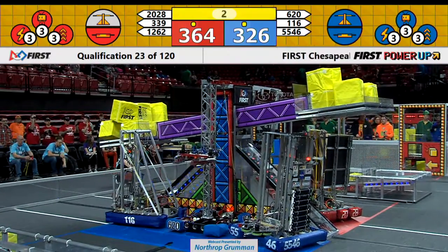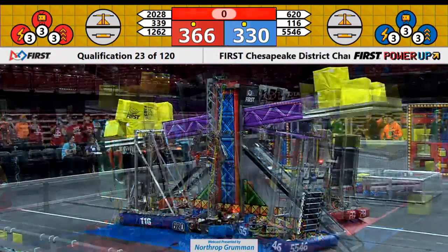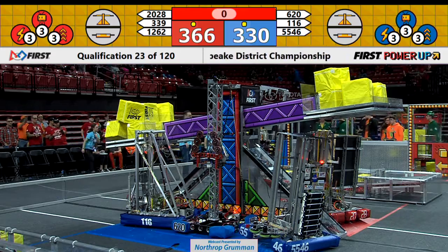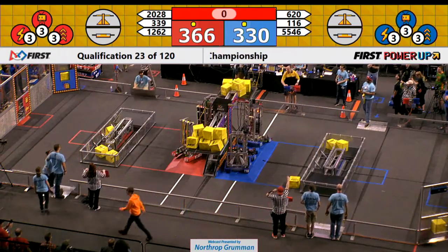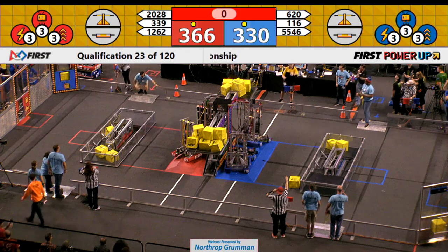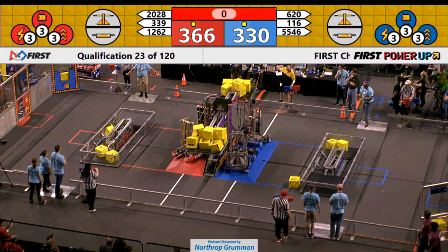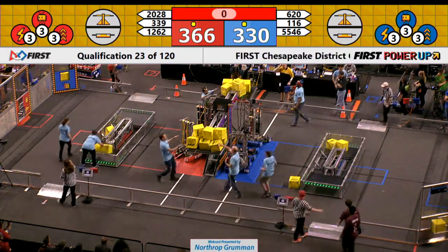Five, four, three, two, one. For the Red Lions, Kilroy Robotics 339, they successfully climbed. Their alliance partner 1262 — they got a hook up there, but they're having a hard time climbing because Kilroy was kind of in the way. I think the alliances here are finding out that when you want to do this double climb, you have to synchronize them so the two robots go up at the same time.